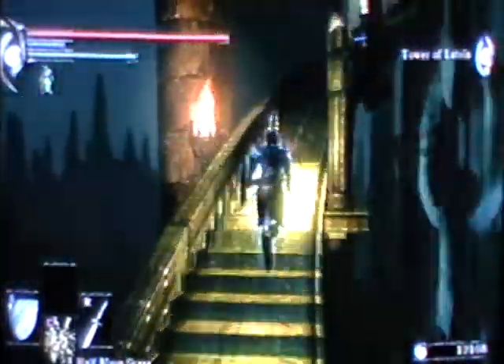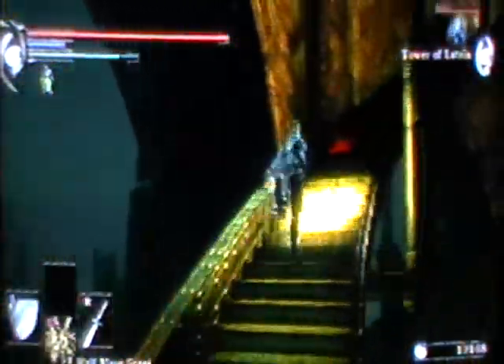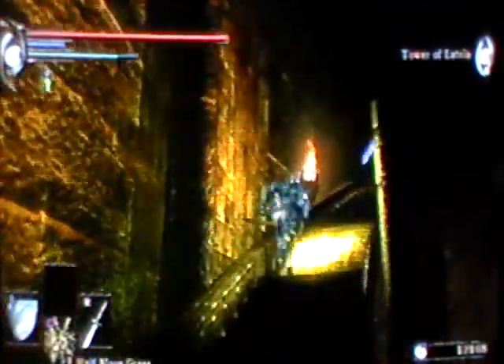We're going up the very long flight of stairs, and once you get up there, you'll easily be able to see the fog. It's just in a little hallway in the wall, which is where the door is. And then past there on the very other end of it is another item that you can pick up, so please don't forget about that.